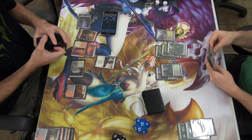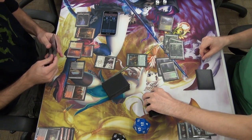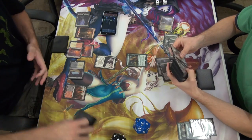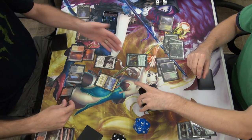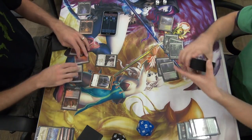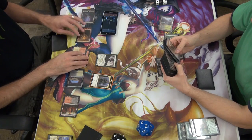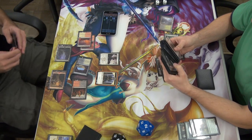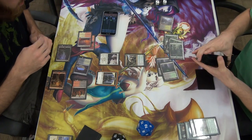I'm killing both of us. Yeah, you are. Before that resolves, is he on the stack? Yeah, he's on the stack. Well, the trigger's on the stack. All right, copy it. Trigger it. This is how the deck was supposed to run. This is not how my deck was supposed to run. You lose one life.